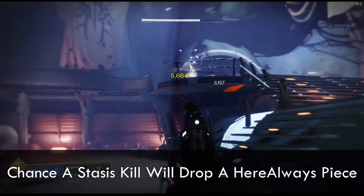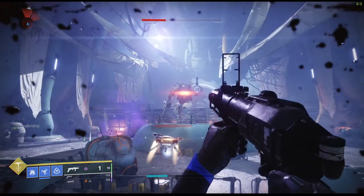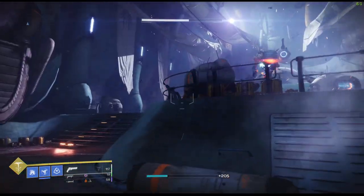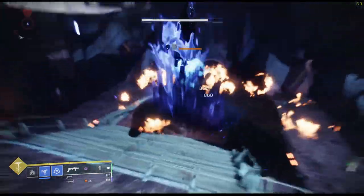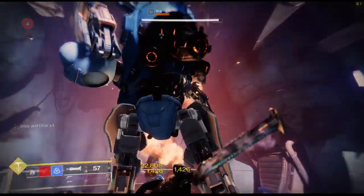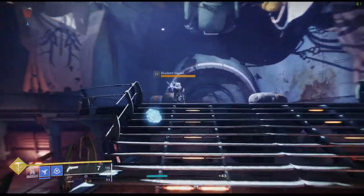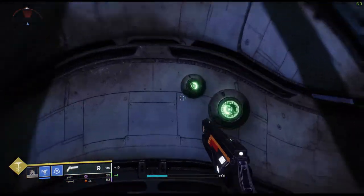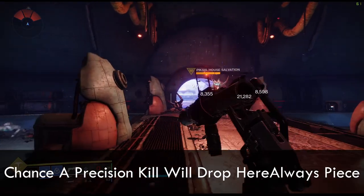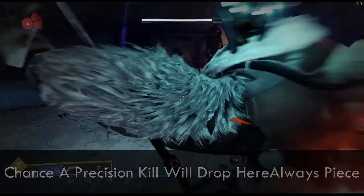Now, on to the third part. You are going to want to get 30 Herealways Pieces by doing Lost Sectors and Patrols — public events still work but take a bit of time. Then turn in these 30 Herealways Pieces for another boost called Europa Protector 3 in Variks's Sabotage menu. The quest is pretty small, so just do that quickly and turn it in to Variks. The boost works so that every time you get a Precision Kill, there is a small chance that the Combatant will drop a Herealways Piece.